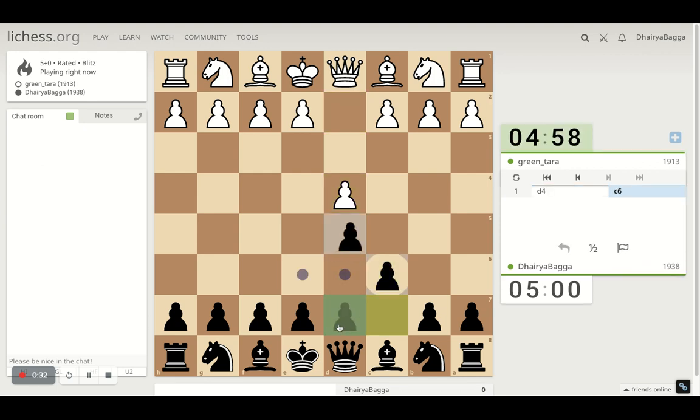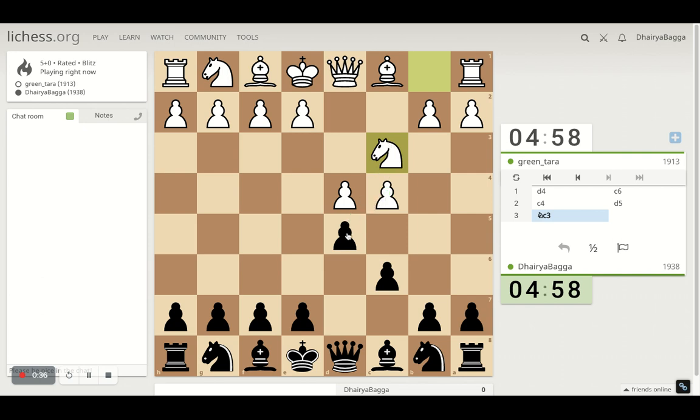Got the black pieces. I will play the Caro-Kann defense, which starts with c6 followed by d5. Opponent can take or just develop the knight — they develop the knight. Now the point is if I take, white gets a big center and then takes on the pawn as well. So rather I can develop my bishop here, preventing him from playing e4 straight away.